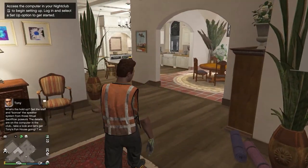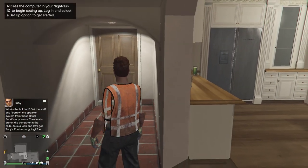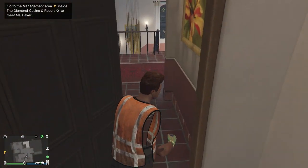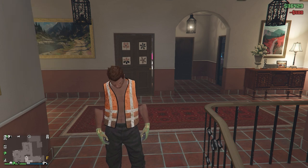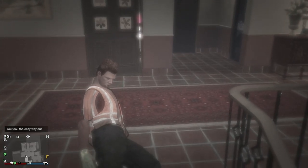You can do everything in here — you can run around and explore. There's just one thing you can't do, which is go inside the garage right here. But apart from that, you can actually explore the whole house. I don't actually know how to get out, so what I recommend you do is open your interaction menu and take the easy way out.